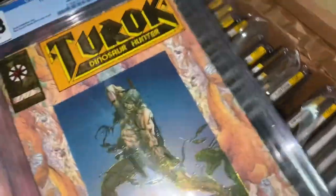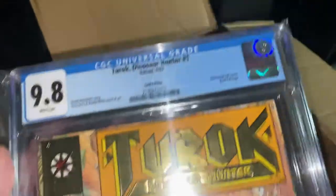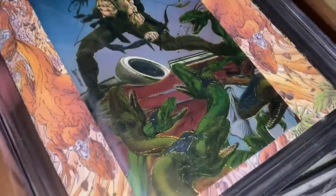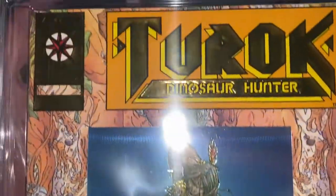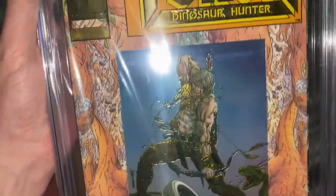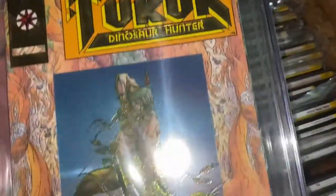I purchased this gold edition — it's called the gold edition because of the gold foil logo. There's one where it's white and another where it's foil. I noticed there was less of a population report on the gold, so I'm pretty sure the white one is possibly the first print and then the gold edition is afterwards. Population-wise there were fewer 9.8s on the gold edition, so I wanted to get this signed but couldn't get it done in time before turning it into CGC.